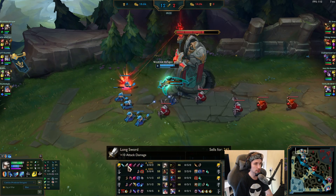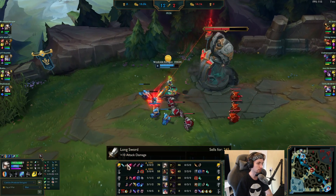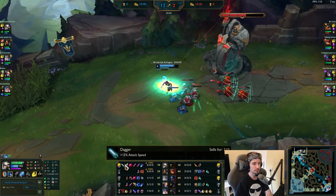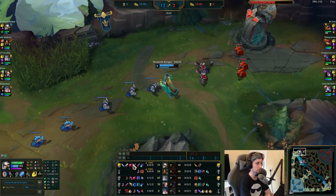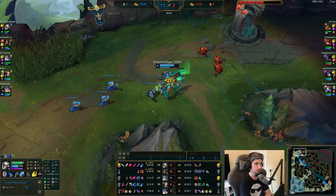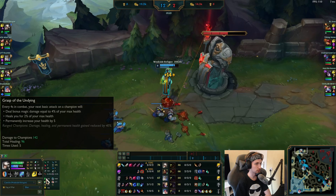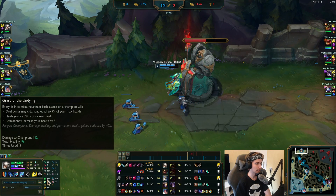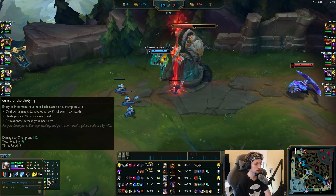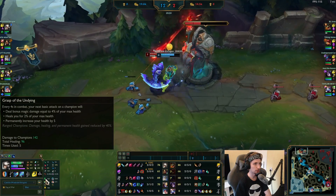After Sheen, he tries to complete Trinity Force, then gets a Tiamat afterward, and eventually a Death's Dance. That's pretty much what Camille's build is all about. As far as runes, besides having the Grasp build — which is pretty much the meta right now — you also have the Press the Attack setup, but Grasp is by far the best setup out there at the moment.